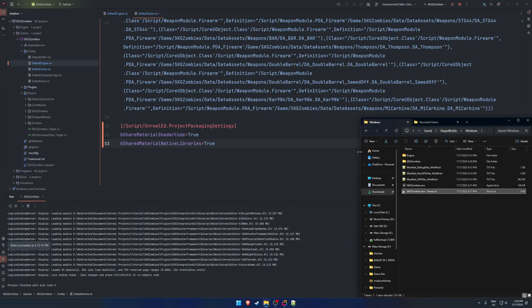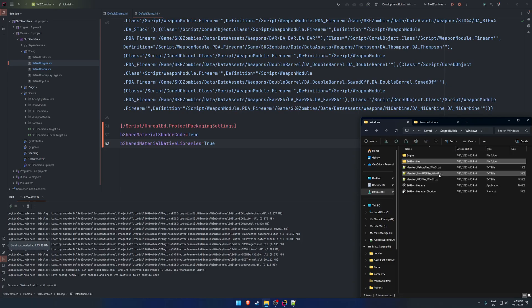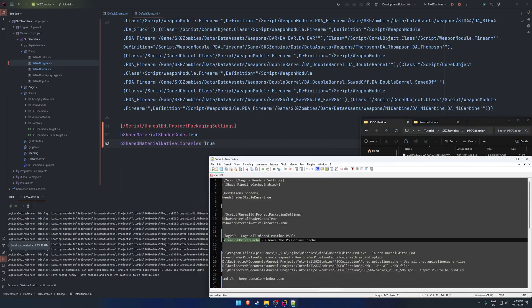Once you've done that, close out of the game. Go back to your project folder, then to Saved — you should now have a folder called CollectedPSOs. Copy that and put it in our PSO Collection folder, just like we did with the others. Now we need to convert these into a file that Unreal can bundle with our packaged build.